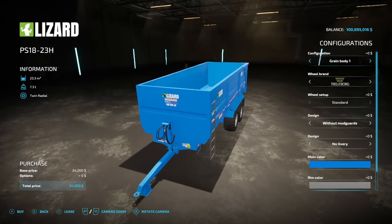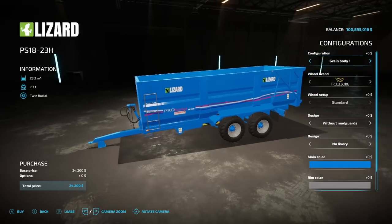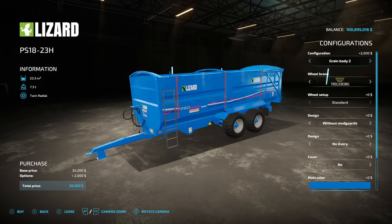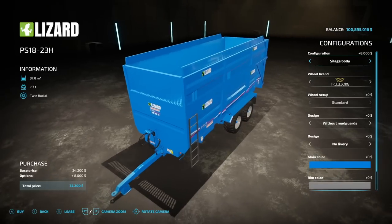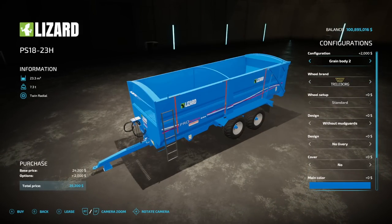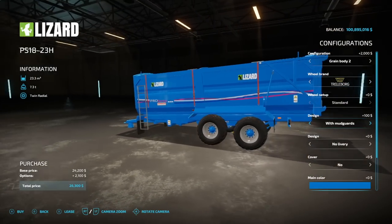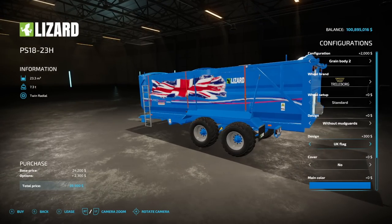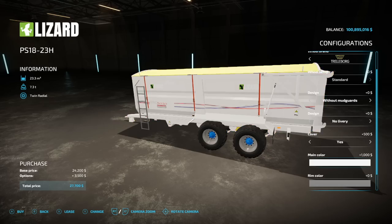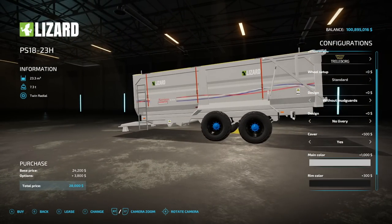Next, if you thought we were done with the ARM team — not quite yet. We have the Lizard PS1823H trailer. This is a console version of a PC-only trailer. It holds 23,300 liters and weighs 7.3 tons. Body configurations: green body number one and number two, same capacity on both. Then we have a silage body that goes up to 37,800 liters. Wheel brands: Trelleborg, Michelin, BKT, Radstein. Design options include without mudguards or with design. Livery options: Scottish flag, UK flag, or none. Cover: yes or no. Main and rim colors are changeable, though the hubs will stay blue on this — they don't change colors.